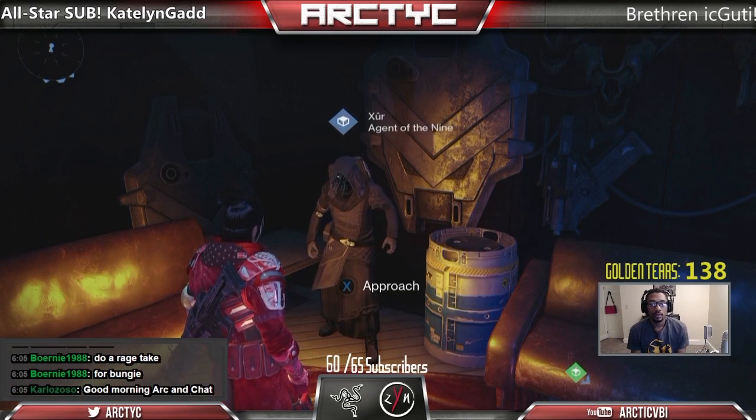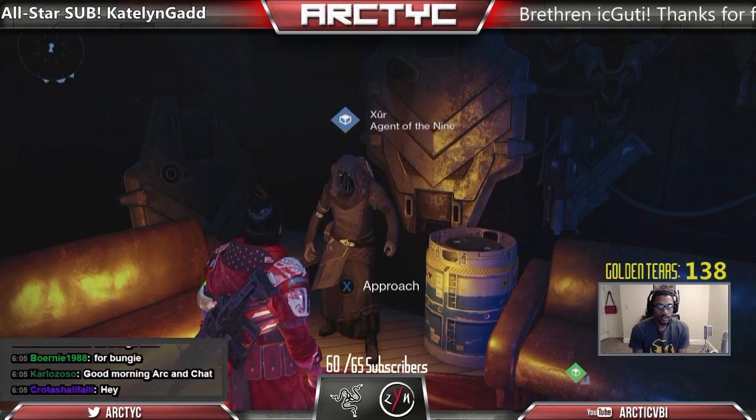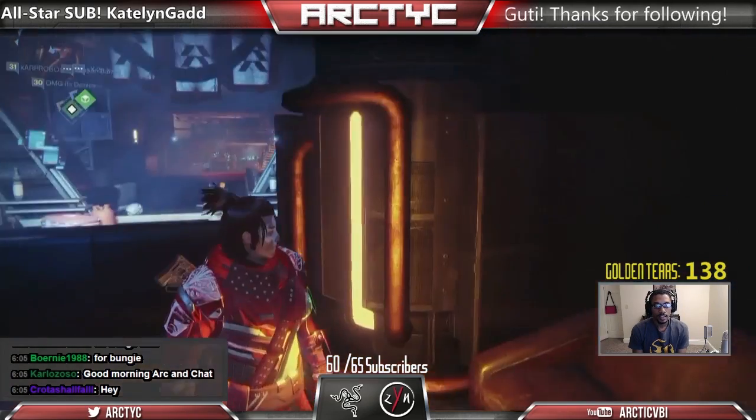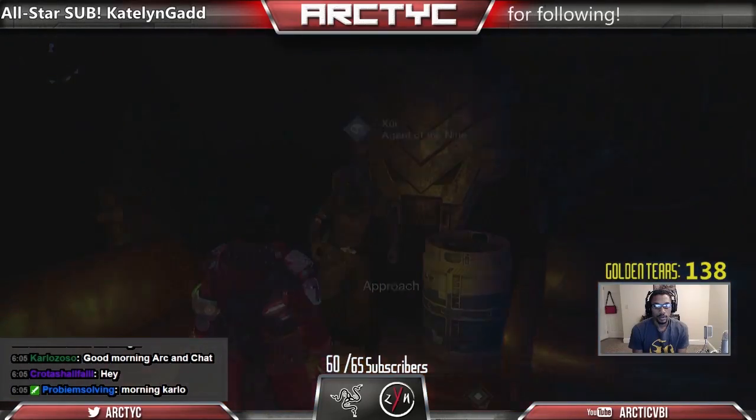What is up my frosty brethren? My name is Arctic and it is Xur week, Friday. It's week 23. Xur is down in the lounge, in the tower, near the hangar.